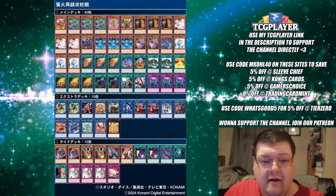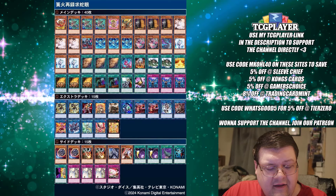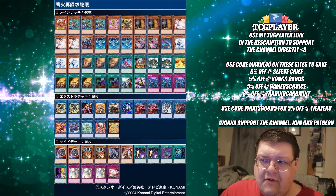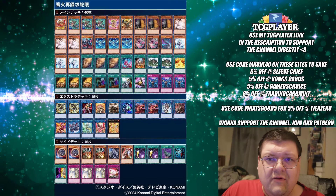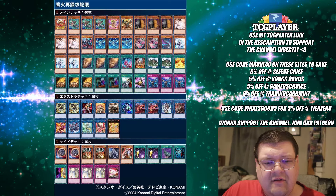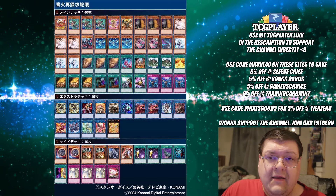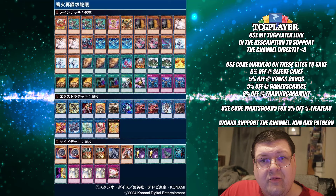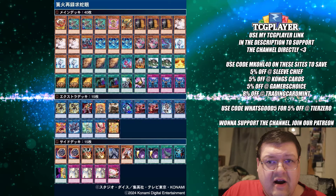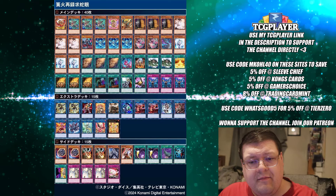We have more Fire in here — so much fire today. You are playing one Melanation for the board wipe. You are actually side-decking Heavy Storm — I don't see a lot of Heavy Storm in these side decks. You'd think more duelists would make an effort to play Heavy Storm, but it feels like they don't actually need it, or they have enough oomph in their combo builds to do the things they need to do. More Solemn Strike defensive options — this build feels like it's got all of its bases covered.